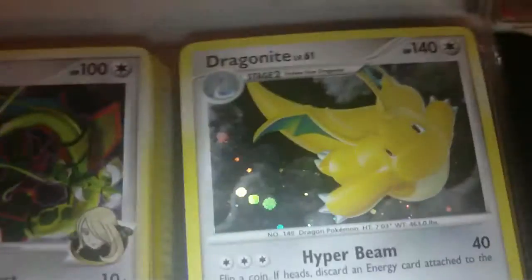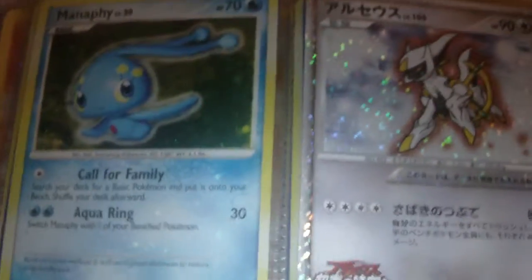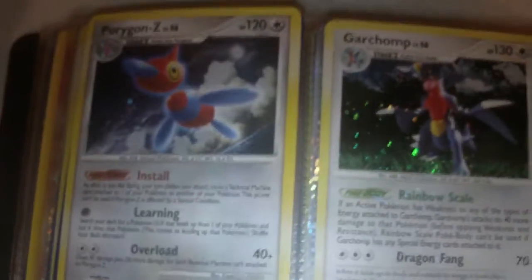Rayquaza C, Dragonite — that's one of my favorite artworks from the holos that I have. Hoothoot and Noctowl, Manaphy and Arceus — that Arceus is from the movie. Kingdra, this one's in English and this one's in some other weird language, if anybody can tell me what language that is I'd like to know. This one's like really messed up though, it has lots of like bends and creases — yeah, you can see them in there. Latios and Ditto, Chansey from the Base Set and Blissey. Porygon-Z and Garchomp.